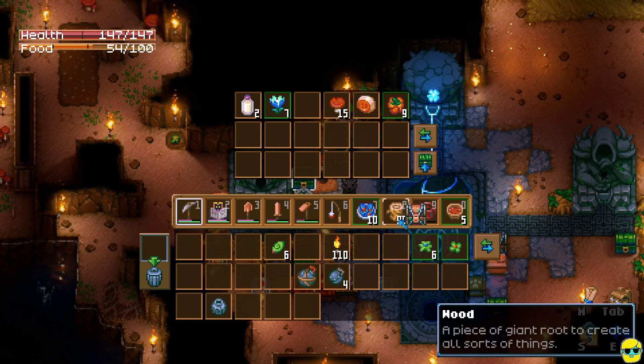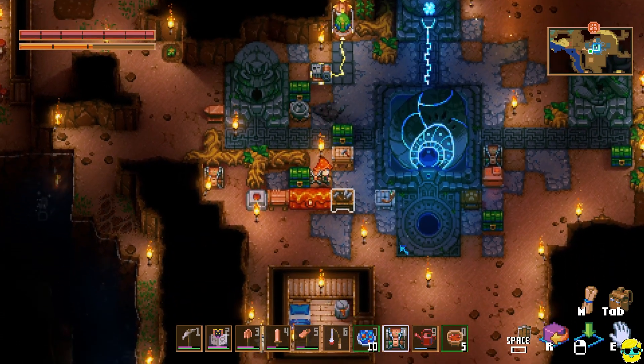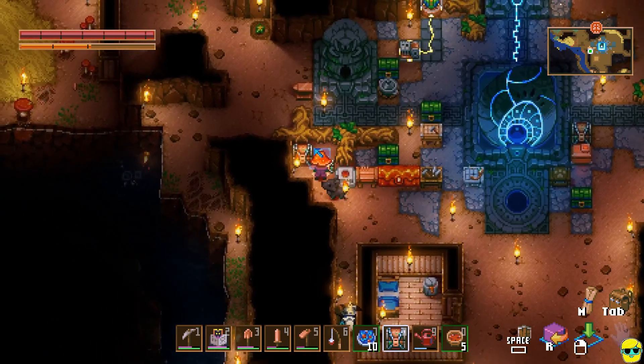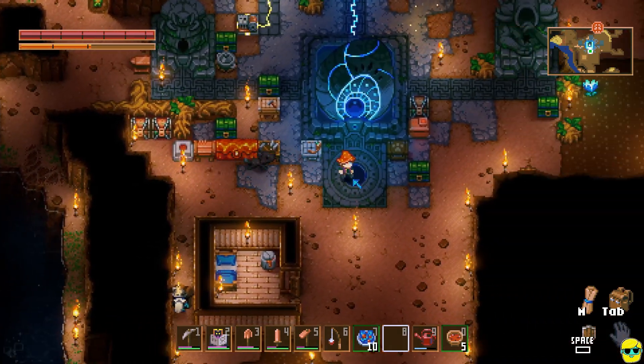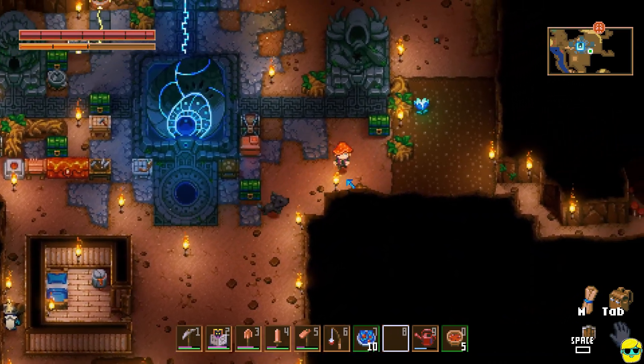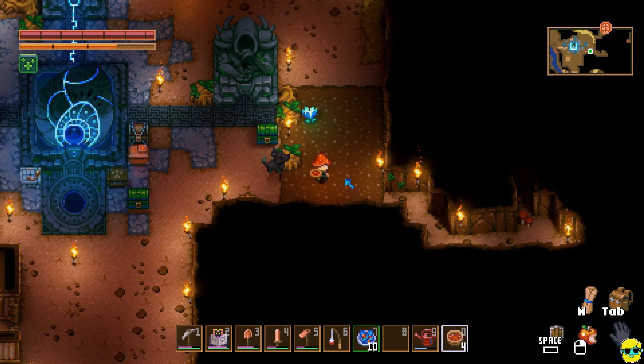Let me put this on my hot bar so we can just place it. I just like to put down these chests and think about what could be inside — dream of happier times when I could open that. I'm going to go ahead and eat. Okay.